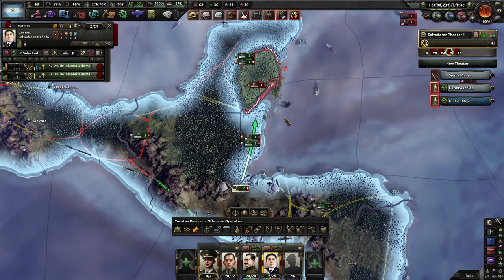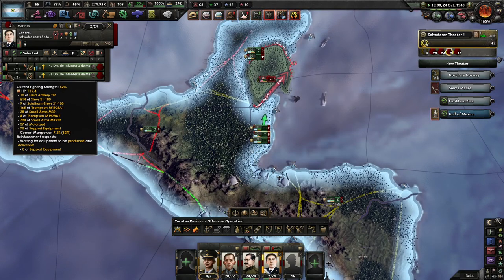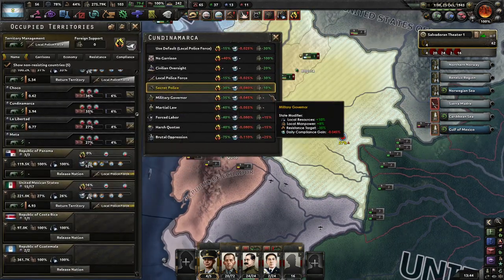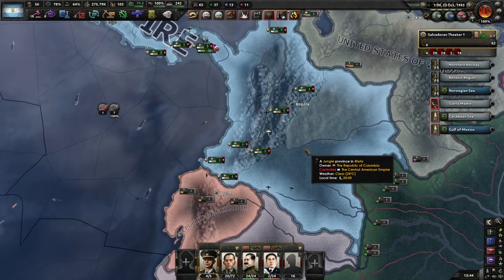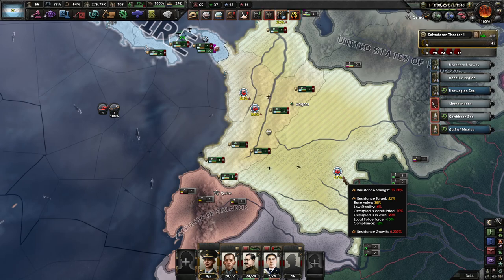The allies are trying to do a lot of naval invasions of our Yucatan Peninsula. It's going to happen, but we also have an annoying amount of resistance here in Colombia, which is turning into a real pain.